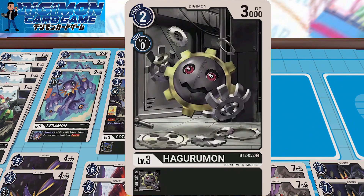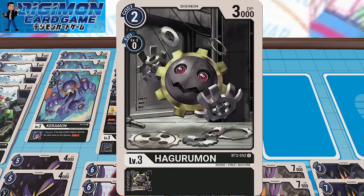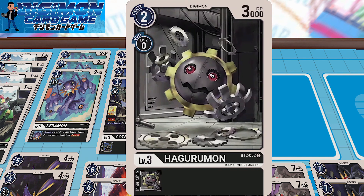I'm running four copies of Haguromon. Love the two costs to play, and at 3K DP, it's one of those must-have vanillas of every color that you end up wanting to run. It's just almost too easy to keep — you just want to have it.